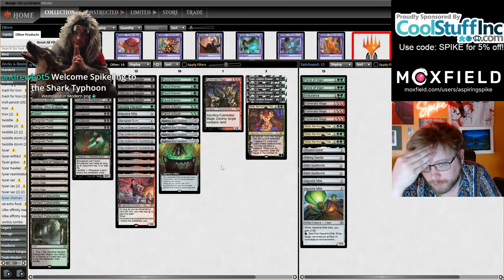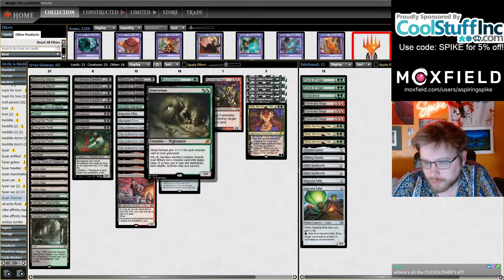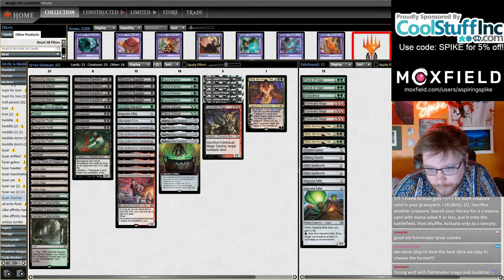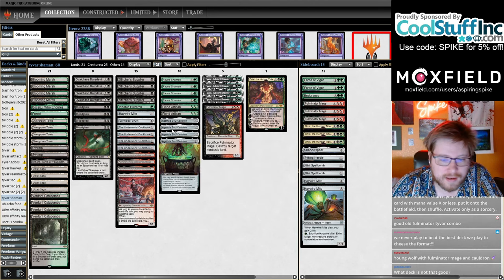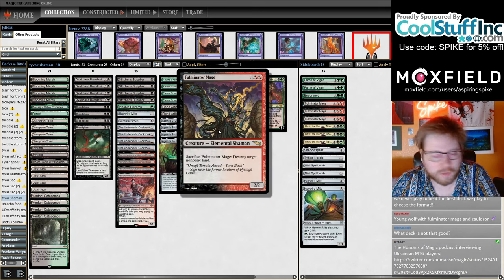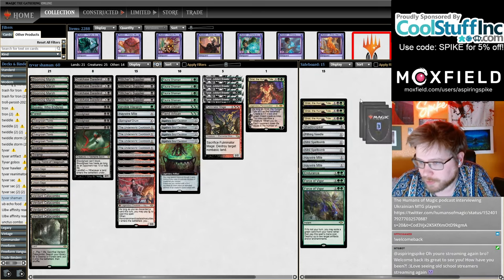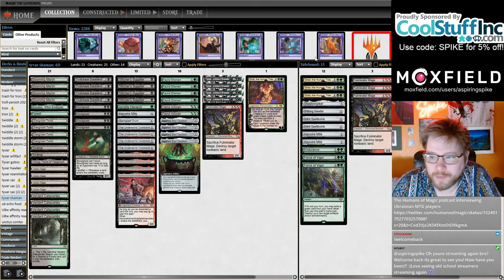It just fits your deck's plan a lot better to have it as a one-of, tutoring it up with your four Fauna Shamans or sometimes Fiend Artisans, to get Tyvar, get back your Fauna Shamans, get Fulminator. This is not a super-fast destroy-all-your-lands plan since it requires a creature in play, plus Cauldron, plus the Mage in the yard — a lot of pieces. Play your game of Magic, then lock your opponent out with the Fulminator plan. In matchups where the plan is really good, like Tron and Titan, you board into the full four copies.